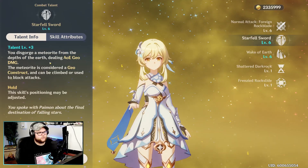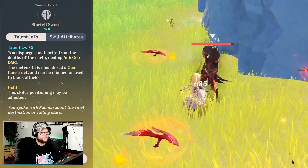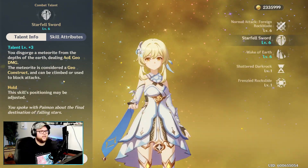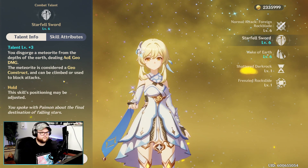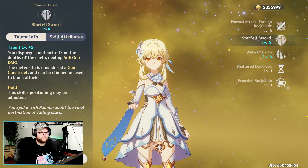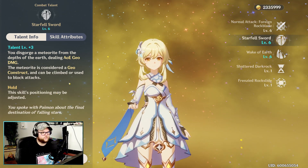Next we have our elemental skill, the E ability called Star Fell Sword. You disgorge a meteorite from the depths of the earth dealing AOE Geo damage. The meteorite is a Geo construct and can be climbed or used to block attacks. If you hold it, you can choose the positioning of where you want to drop it. I'm just not a huge fan of Geo constructs in general.